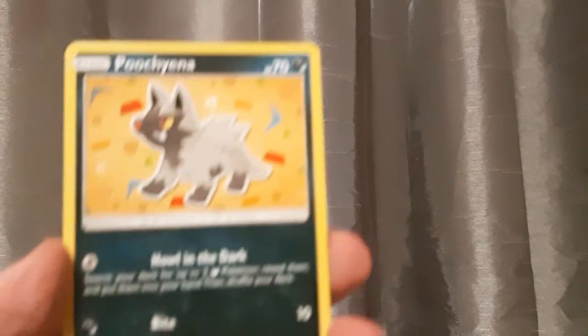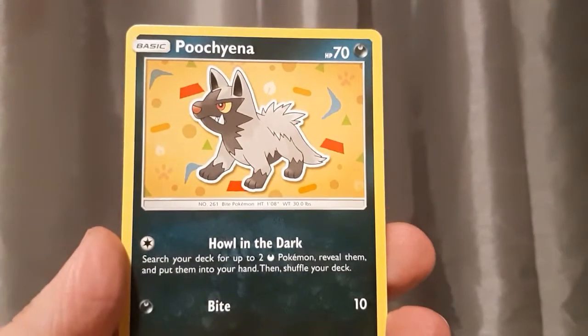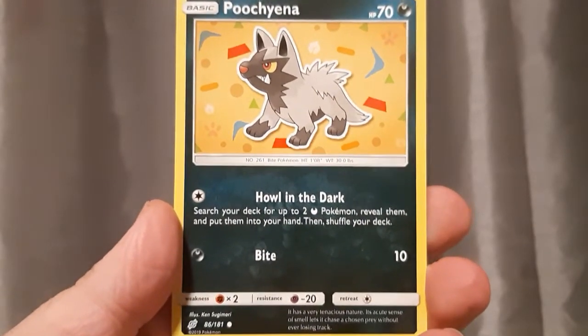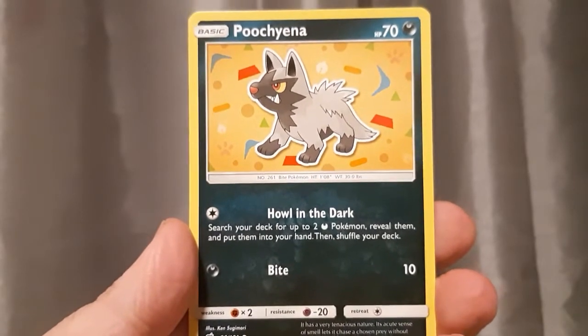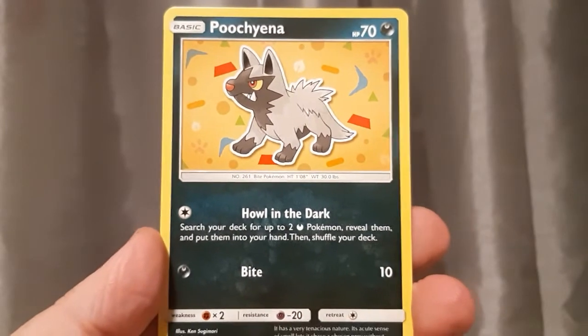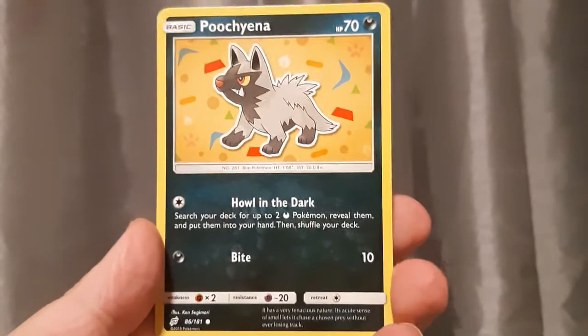The next card is a Dark type Pokemon — a lot of people's favorite. Poojiana. I don't mind Poojiana, but I like Absol better than Poojiana. Pretty cool Pokemon. Sorry about the camera — the phone was a little blurry there.